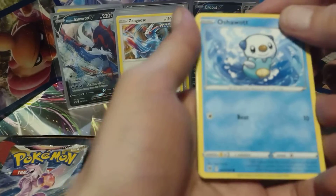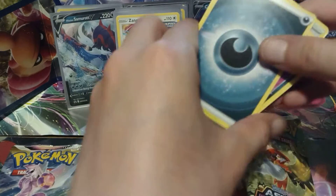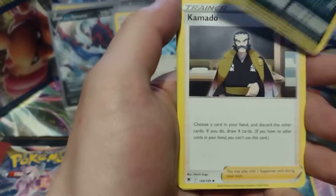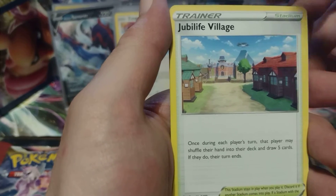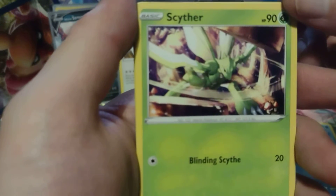I like this artwork. I mean, he is kicking you in the face — bam. Okay, so I have a code card. Four cards from this pack. We've got Energy, Hisuian Overqwil, Kamado — sorry if I said that wrong — Jubilife Village, Oshawott, and Scyther. He is slicing through that, looking really cool.